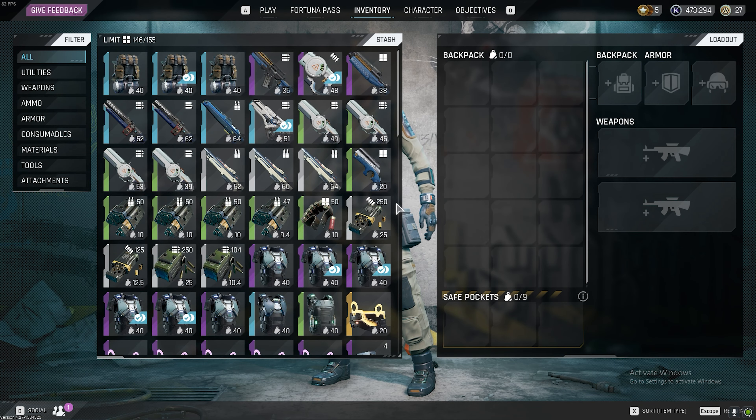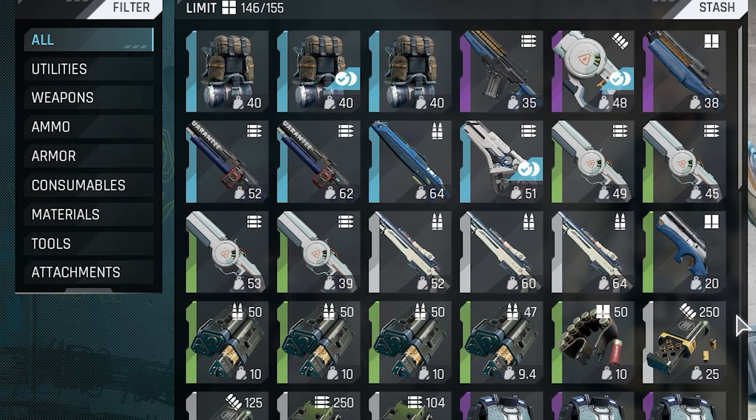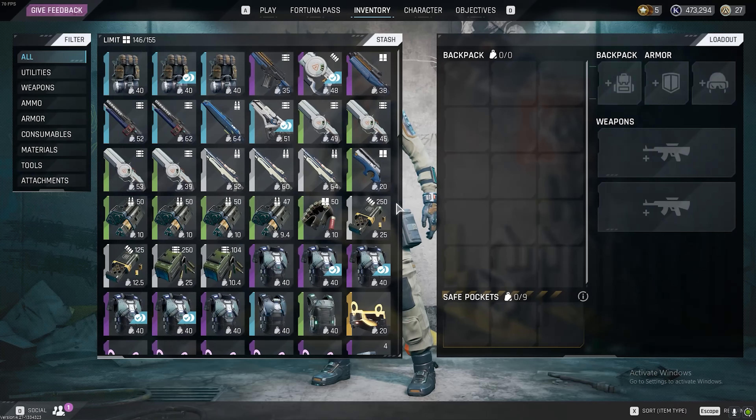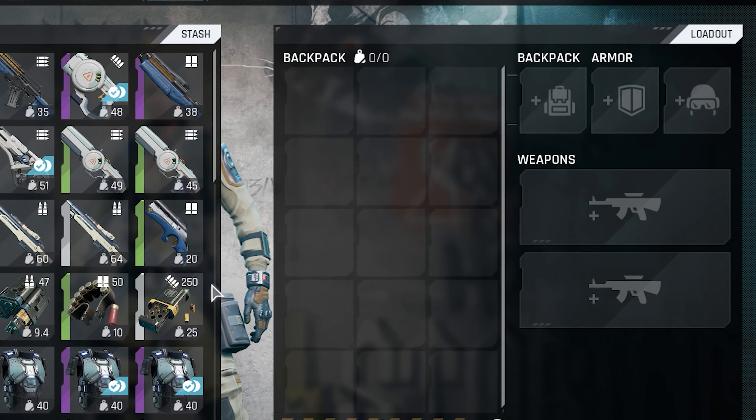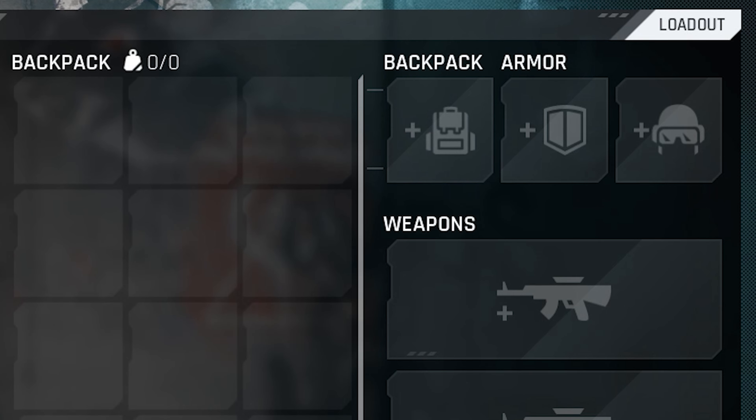Press Tab to have a look at your stash. This is your stash on the left — these are the things that are secure and kept at the station. This is your loadout on the right — this is what you'll be taking down to the planet with you. Choose wisely, as if you get foamed, you won't be bringing it back.